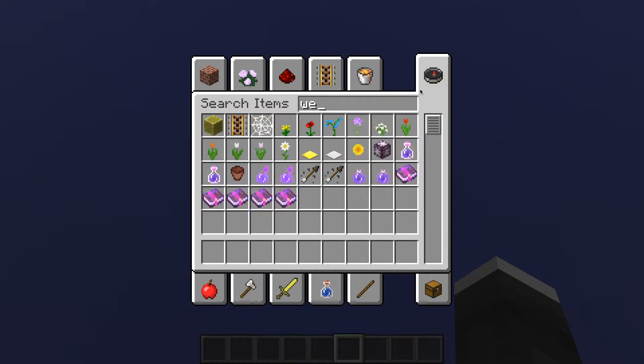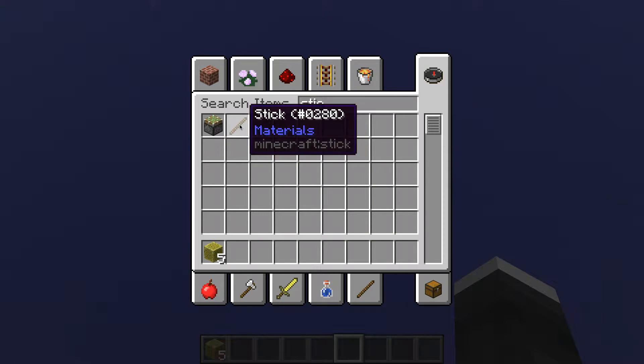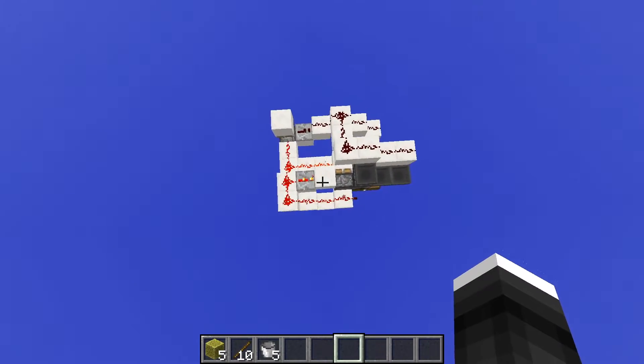So first off, we take some wet sponges — we take five. We take twice as many sticks as we have wet sponges. And the same amount of buckets as sponges.